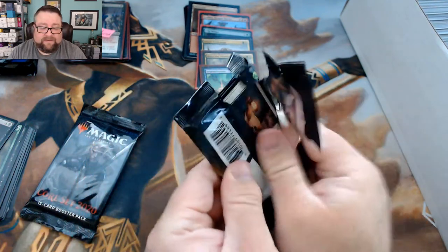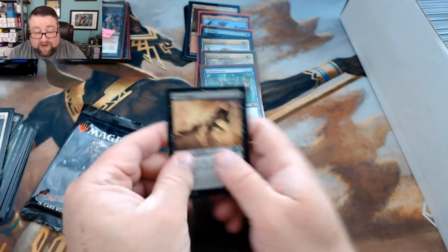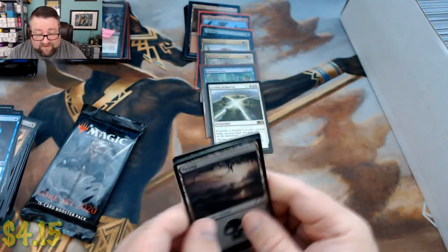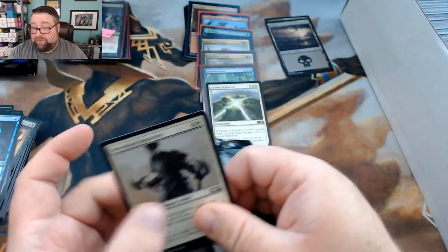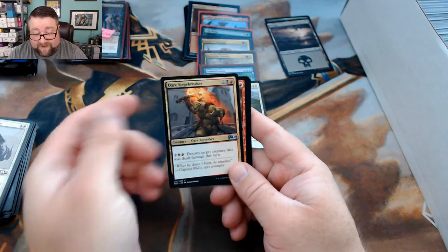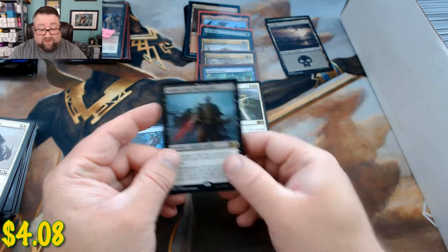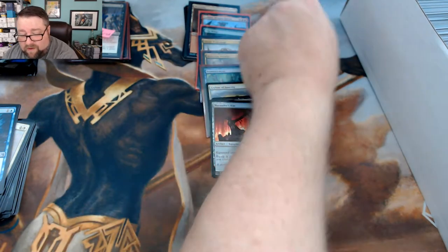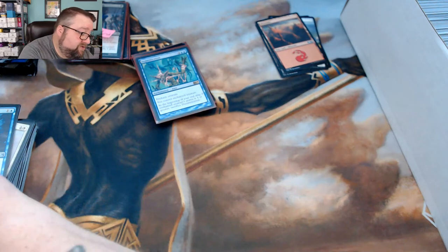Let's see what you got in your packs. We got Gravedigger, Ancestral Blade, Ley Line of Sanctity — lots of Ley Lines, nothing like last month where everybody got multiples. We got an Ogre Siege-Breaker — such a good card in limited — Scampering Scorcher, Aether Gust, and Knight of the Ebon Legion, that guy's doing some work. Our foil is a Marauder's Axe. Thank you very much MTG Hermit, greatly appreciated.